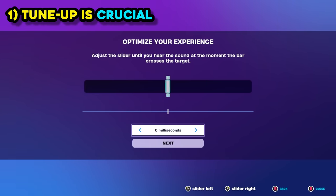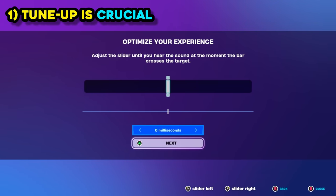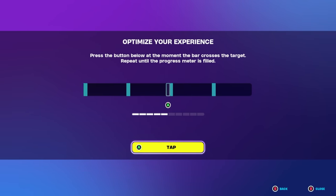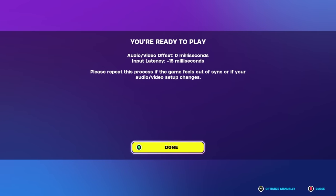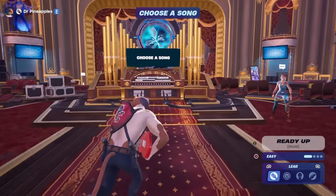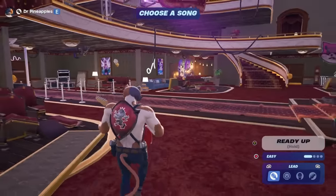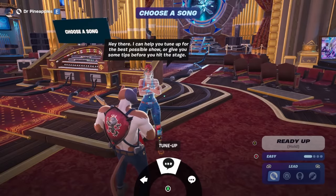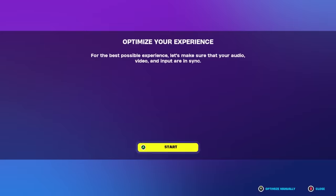When you first open up Fortnite Festival, you'll be greeted with a menu asking you to tune up various different things by matching up the sync of your button with the screen scrolling past you. It might seem like a pretty simple process, and really it is, but if you mess this up or you're not paying attention, it could cause you some serious issues trying to actually play the music later on. If you're ever having serious issues and you know you're actually pressing the notes and they're not working, I would recommend going back to the stage tech behind stage and redoing the whole tune-up process. Redoing the tune-up personally really helped out in my case.